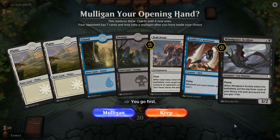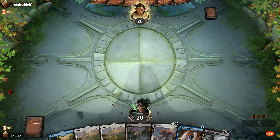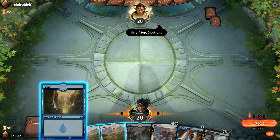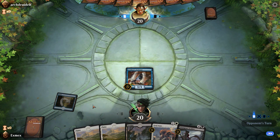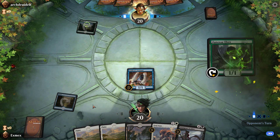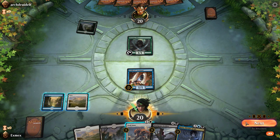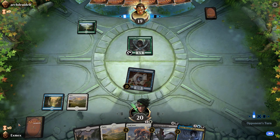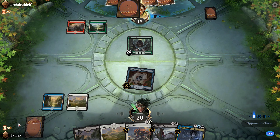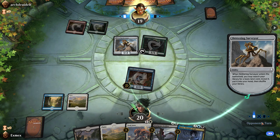All three colors of mana in hand, one-drop, removal. Actually a keepable hand. Any hand with all three colors is probably pretty decent given how inconsistent our deck can be. Let's play this to keep up Seal Away. Attack with this — next turn we can get Rona. Skittering Surveyor — that's not good. They get an Island. Attack with the Surveyor first. This also gives us a Scry which is pretty neat. We already have five lands so I'd rather be drawing into action at this point.